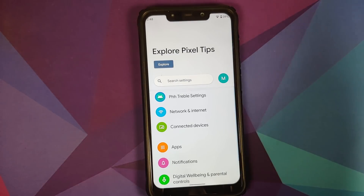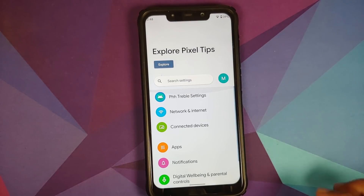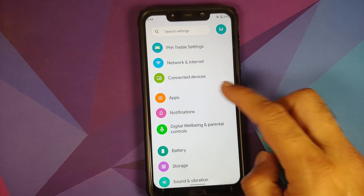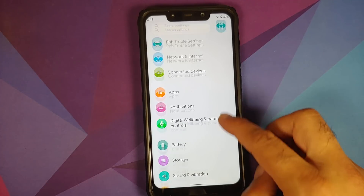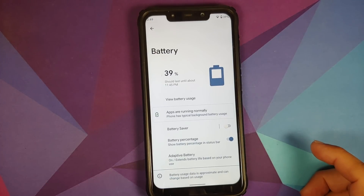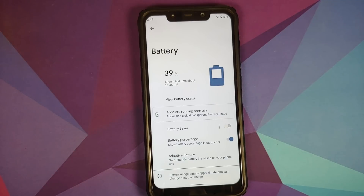Next, let us go into Settings. As you can see, you have a One UI-inspired UI in Android 12, and Apps and Notifications now have two separate menu options.